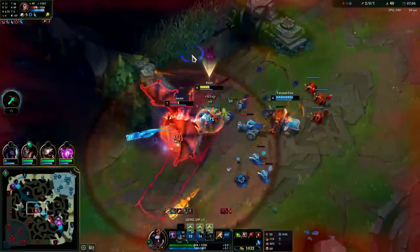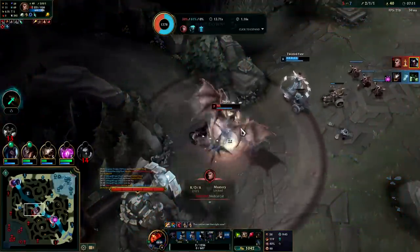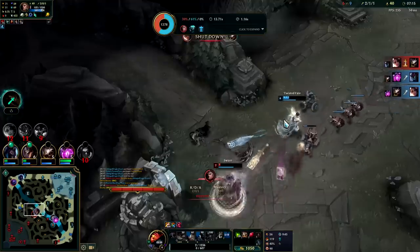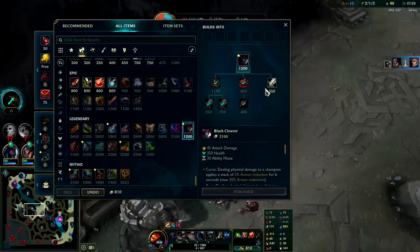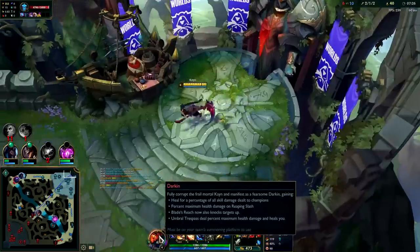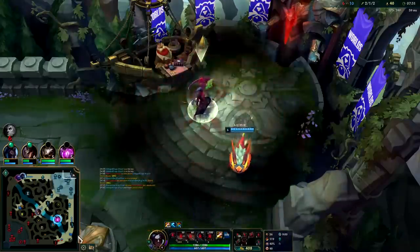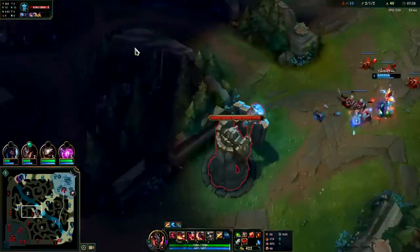TF has ignite — I'll ignite early, auto attack into Q, auto attack, W, into our Q again. Oh, I couldn't R — he hit me with his snare. We did get a lot of essence off of it — you could argue it's worth it. That was one-for-one, I kind of needed it back anyway. Ideally we would have been able to afford Black Cleaver, but at the very least we're getting our free boots a little sooner. I was pretty confident we'd live but his snare caught me in the back.